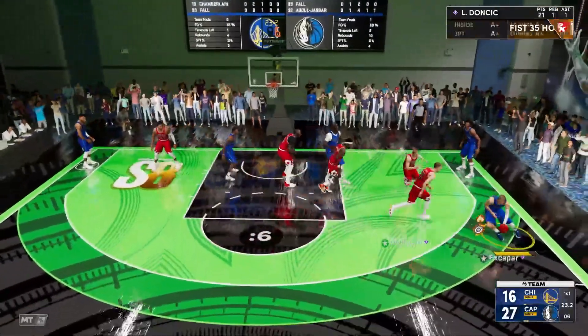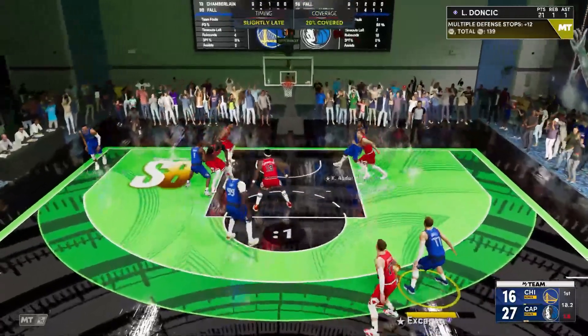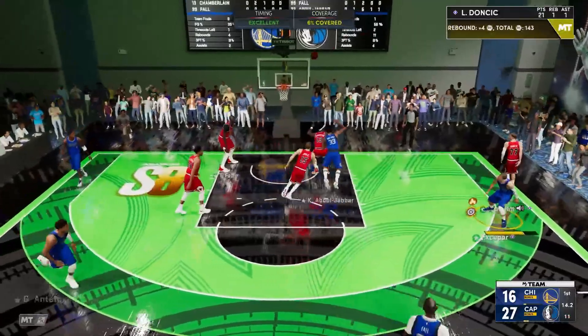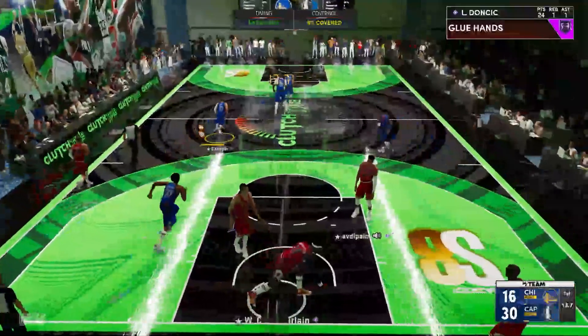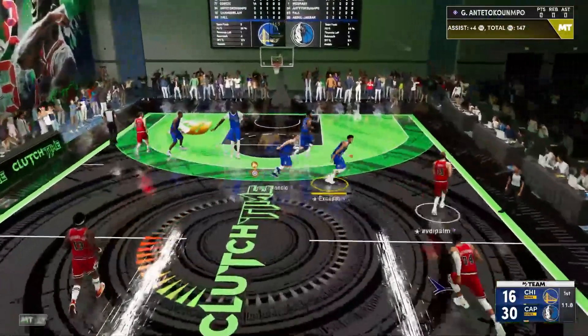Luca and Jokic going up against each other. Trying my hardest to make Luca work — catch-and-shoot right there, sharp take. Good board — try it again, it's green: 24 points. It's just not working out for the opponent — a 14-point lead — and there's our second quit.